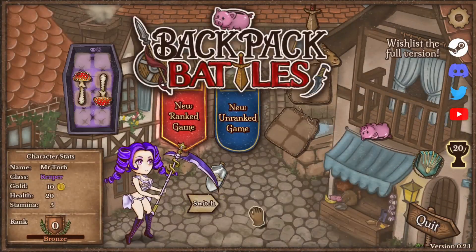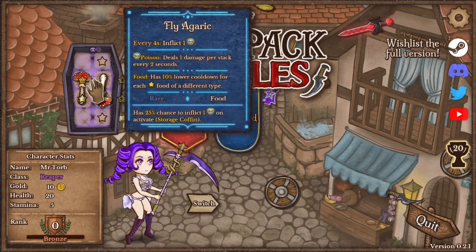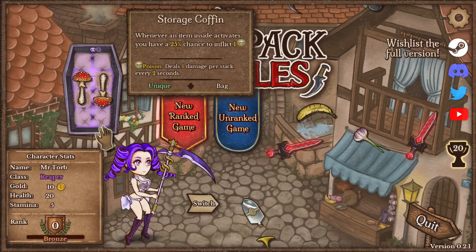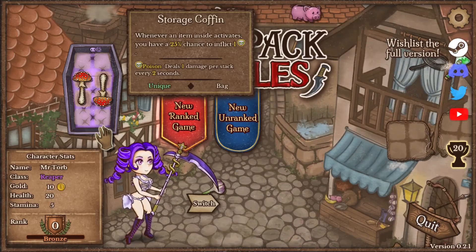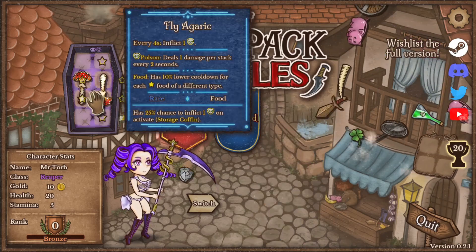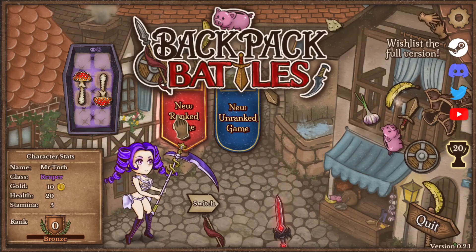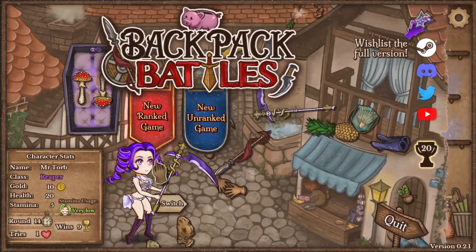Hey everybody and welcome to another episode of Backpack Battles. Today we're going to play the Reaper. They have a little coffin which gives poison and they start with poison mushrooms. This is clearly like a poisoning character. Their little scythe thingy also increases the poison things give.